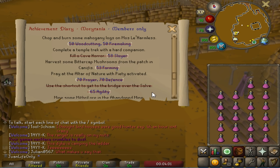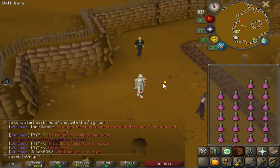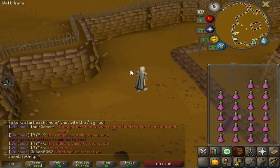I was thinking we should just go ahead and get the Rogue's Outfit — it's really quick to get, and I can use it for Master Farmers for other things like Hop Seeds. Sometime in the future I'll be doing a lot of birdhouse runs for bird's nests, so I might as well get it done now.